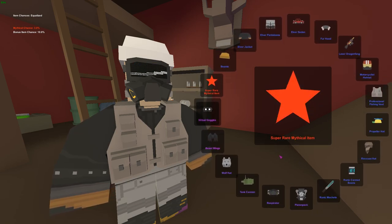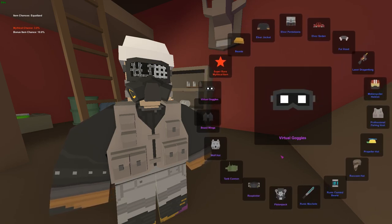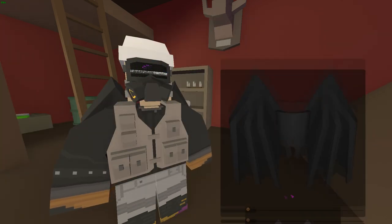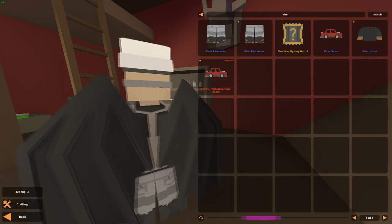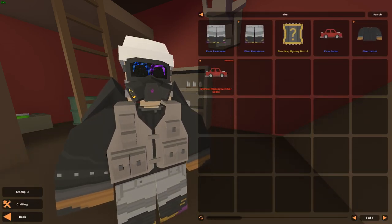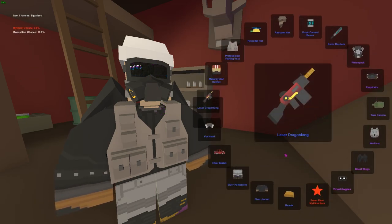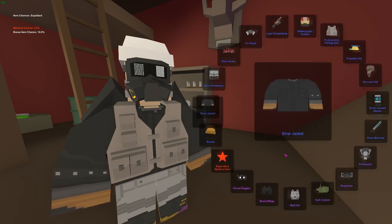Beast wings! I think I now have all the skins except the wolf hat. Hell yeah — that looks good. I'm wearing every skin of the new box. Nine down. Now please, just give me a mythical, Nelson.